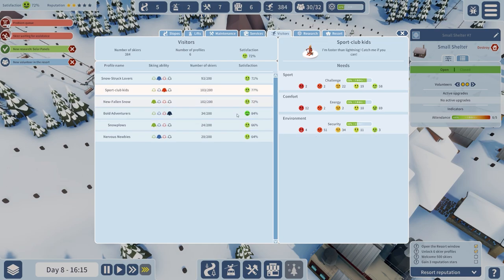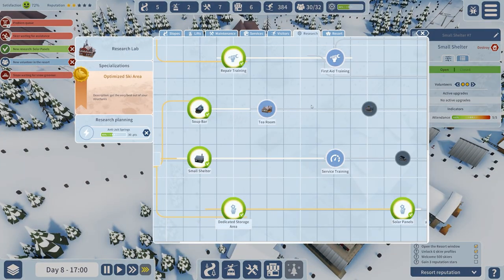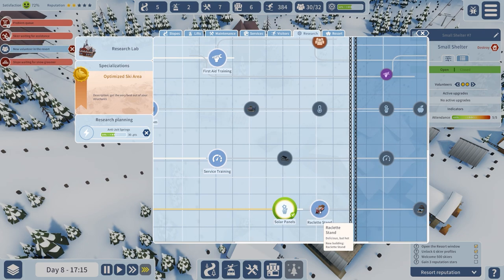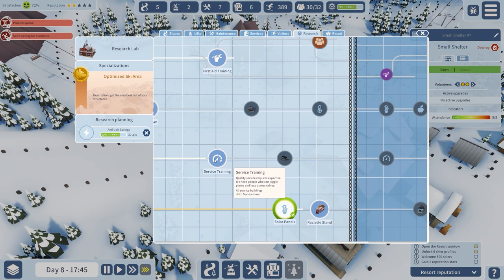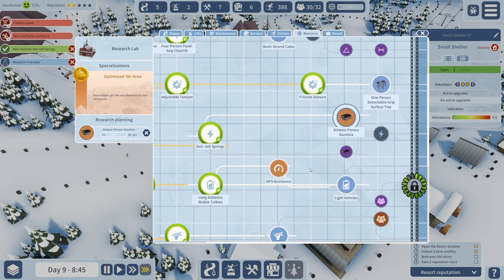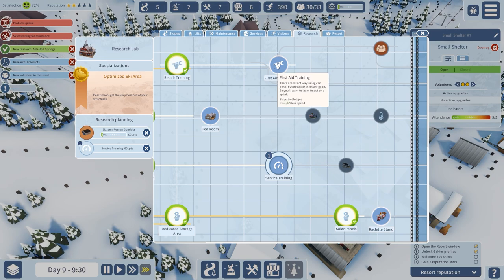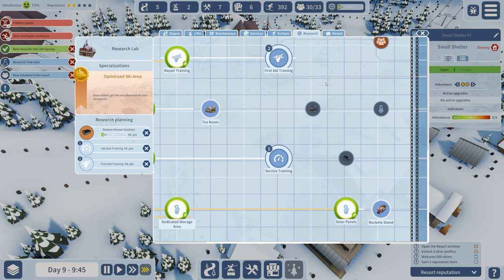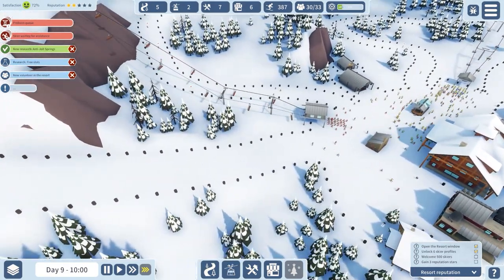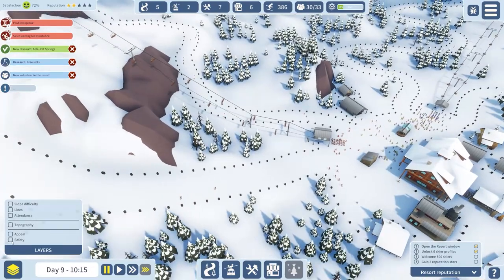Energy and heat seem to be the main needs. Can we go for the gondola soon? Yes — I'm going to get some more ski patrol lodges, there's that 16-person gondola, and then I want to go for service training and then a large shelter and first aid training as well. I'm not really in a rush to build more stuff — I'd rather get the research done.